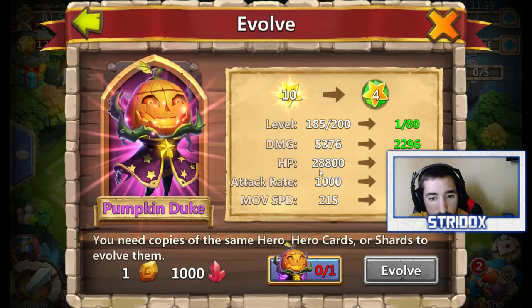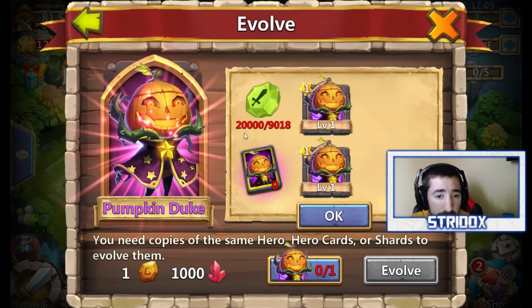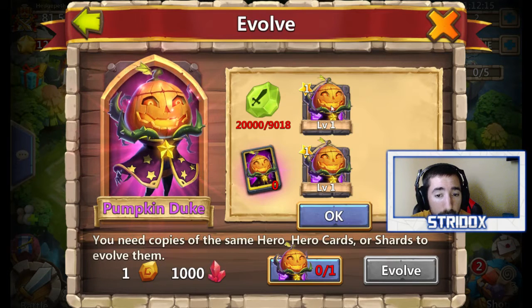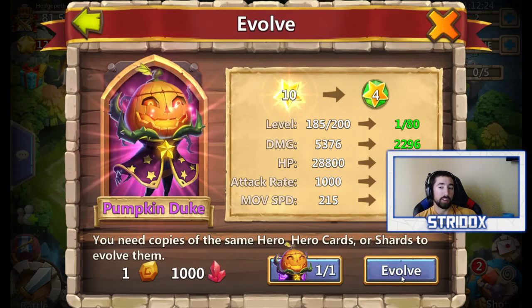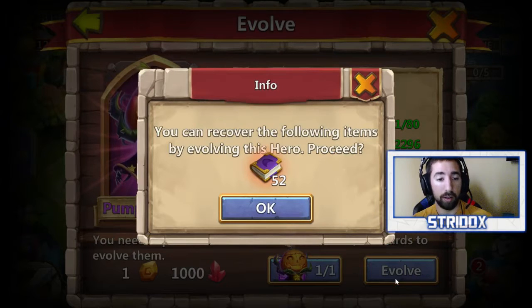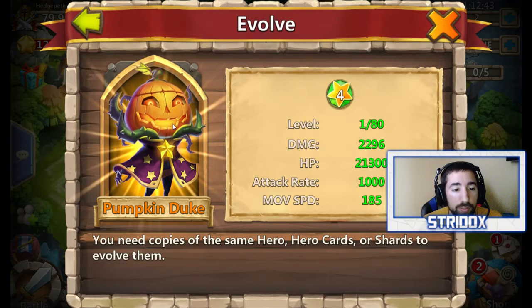His stats are gonna transfer over — he's gonna go from level 185 to level 1 to 80. Damage goes here, HP goes here, attack rate goes here, movement speed goes here. You need 9,800 shards, or 9,018 shards, or one Pumpkin Duke card. I'm going to use one of those. Hit okay — evolve! You can recover the following items by evolving this hero, proceed. Boom — Pumpkin Duke is evolved! Look, he has a yellow background, he's golden!